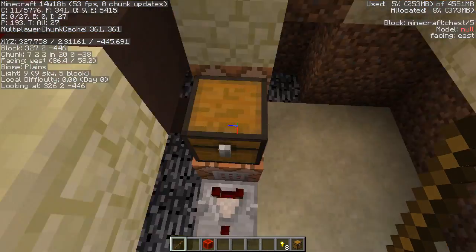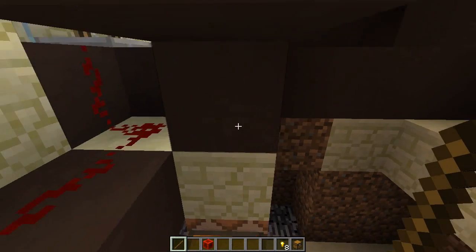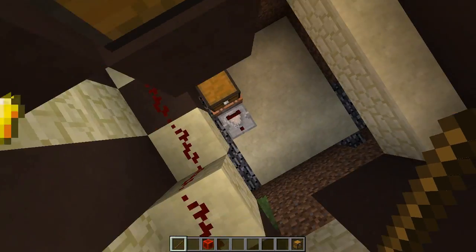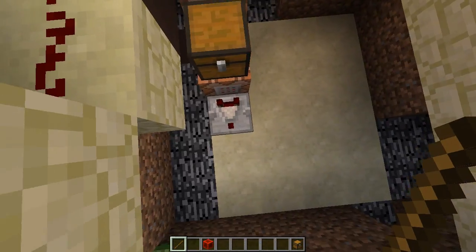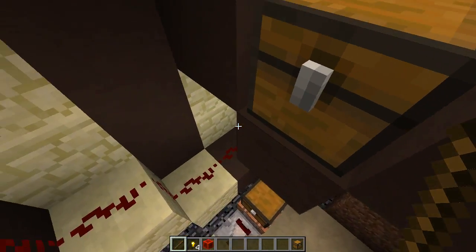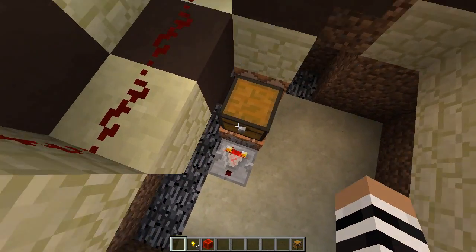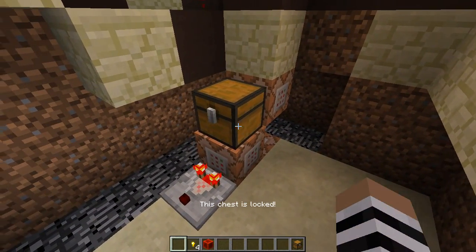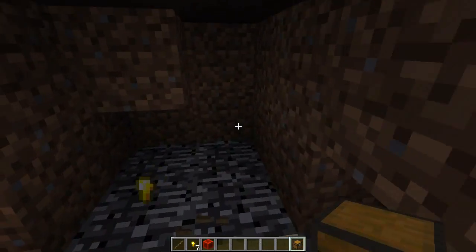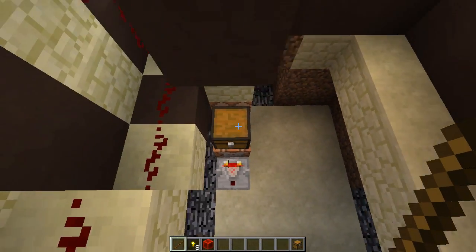Now the part I was telling you about comes into play. Remember what is inside the contents of this chest. We're going to match it exactly — put one, one, one, and one. Now keep an eye on this comparator down here. You'll notice that it's not working right now. But upon putting the final piece in, it turns on. That is because these locks are now completely compatible. Now they're completely identical and the comparator is turned on.